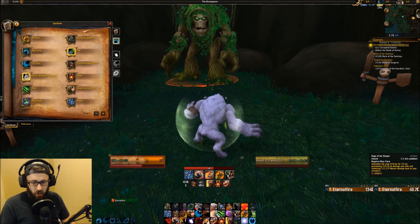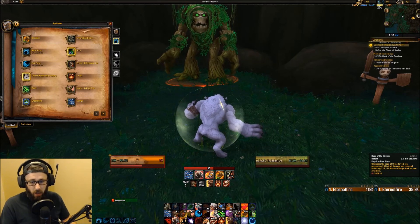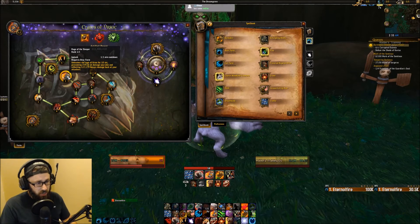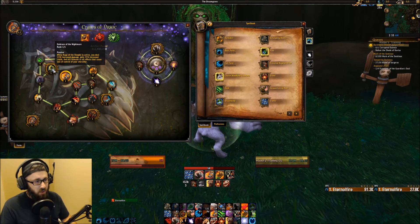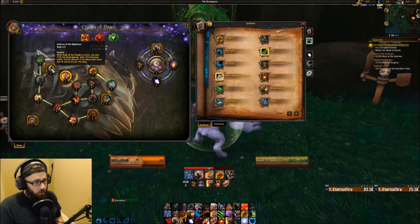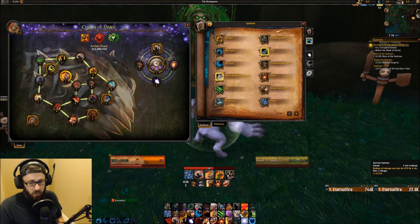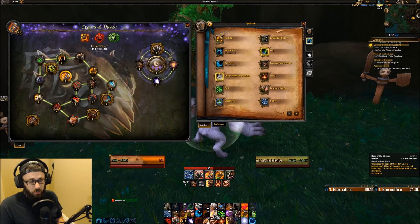Your artifact ability is really nice — Unleashes the Rage of Ursoc for 10 seconds, preventing 25% of all damage you take and reflecting damage back as Nature damage at your attackers. It's a great damage mitigation on a 1.5-minute cooldown. With the Embrace of the Nightmare trait, while Rage of the Sleeper is active, you deal 25% increased damage, gain 25% increased leech, and are immune to all effects that cause loss of control of your character. This is a really huge damage increase, so I use it as a damage cooldown rather than for damage reduction. The Rage of the Sleeper is a really nice damage cooldown — 25% increased damage, that's really great.